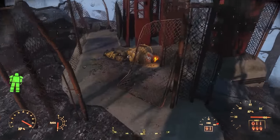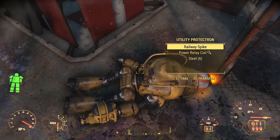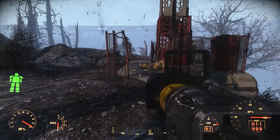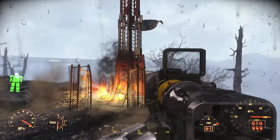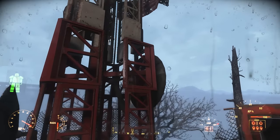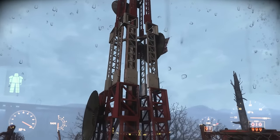You find this relay tower just southwest of Oberland Station. We find a destroyed construction protectron lying on an oil slick at the relay station. Access the nearby terminal to extend the satellite dishes, which will restore the signals.